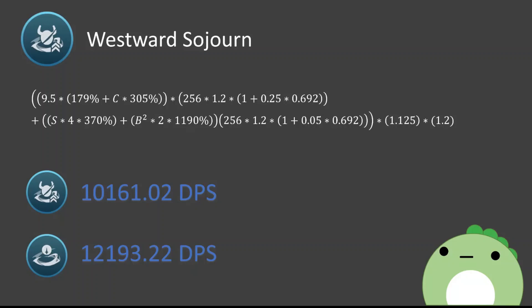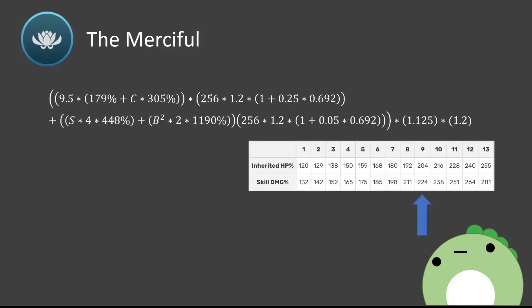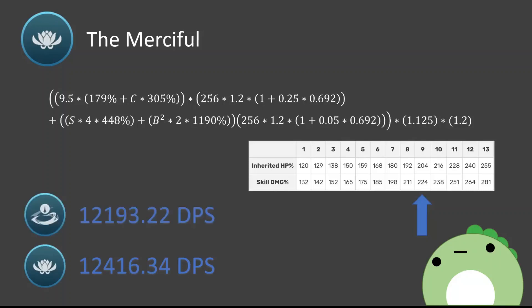Ganyu's constellation 5, the Merciful, increases her skill's talent by 3. Again, it's another straight stat boost. As with her constellation 3, all we have to do is alter the formula accordingly. This increases Ganyu's DPS to 12,416.34. Compared to C4, this is only a 1.83% damage increase, but compared to C0 this is a 60.76% damage increase.